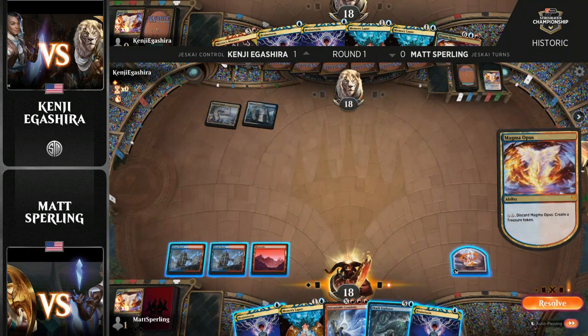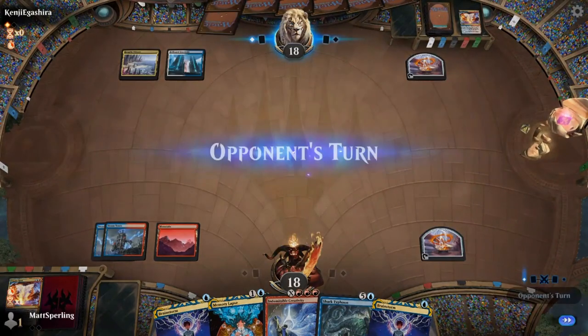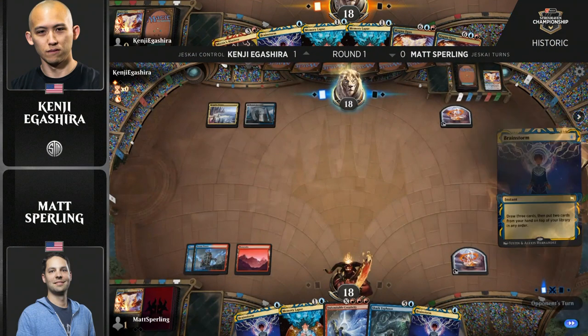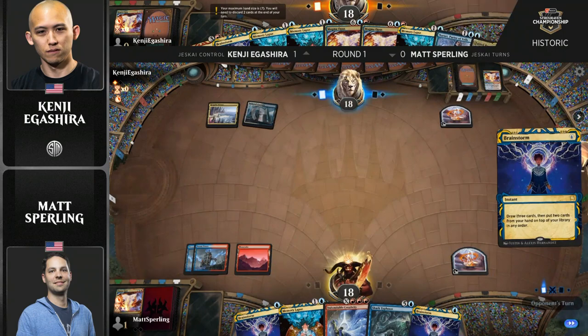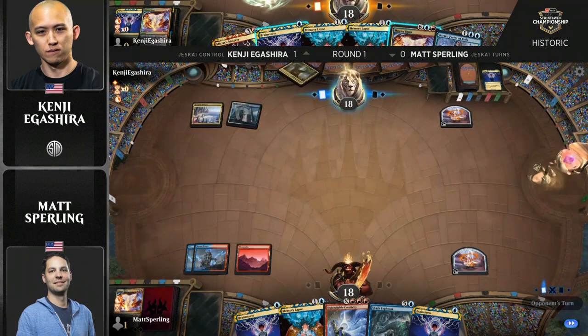When you look at Kenji's hand, it just looks like the hand of a Jeskai Turns deck, right? You see Magma Opus and Mizix's Mastery in his hand. The reason being is Kenji's playing the Jeskai Control version that has Torrential Gearhulk, so you already want to be playing Magma Opus in your deck because that's a really powerful interaction. But Kenji also recognizing that Mizix's Mastery is kind of a good magic card — he wants to play some in his deck as well, even though he's not maximizing it the way the Jeskai Turns deck is.